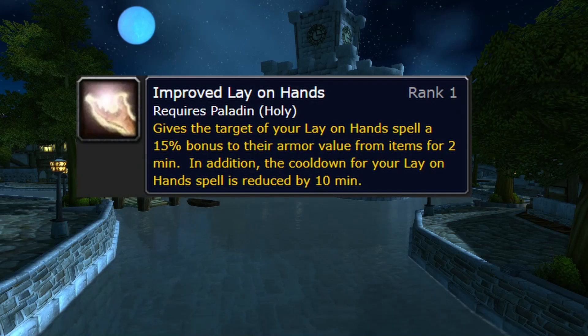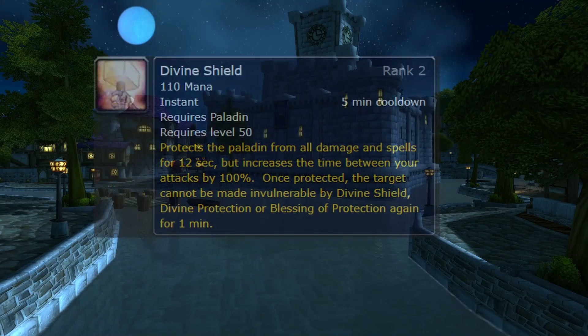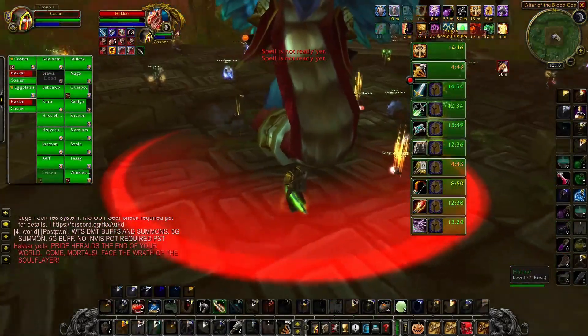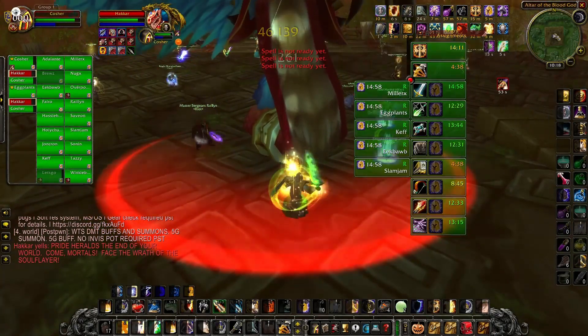Improved Lay on Hands is going to be one of your greatest defensive cooldowns, so make sure you spec into it in the skill tree to get the armor bonus and the decreased cooldown on the ability. Your next defensive cooldown would be your Divine Shield. Don't be afraid to use this on bosses because the boss is just going to turn and attack the next tank on threat — he's not going to run around and kill DPS. You can use this as a great defensive cooldown to get a heal. You can also cancel it so the boss won't even be able to turn and attack anybody else, and you can use that to wipe debuffs off of you during the fight.